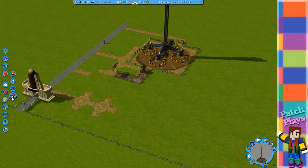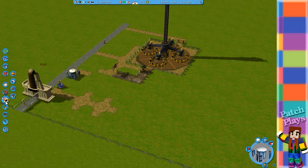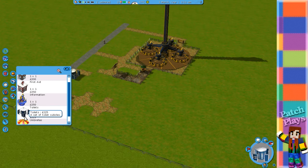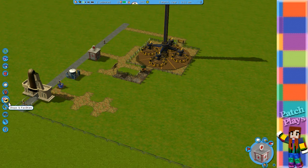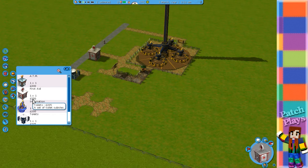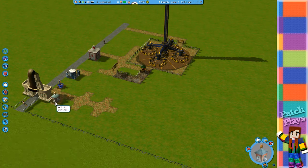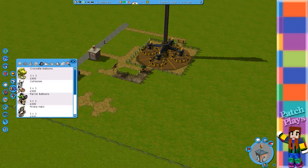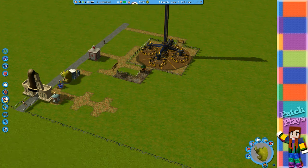I'm going to put an information point down here — that's quite handy as you look straight into the park, you see where you're going. Toilets and first aid too. So I think that's all of the facilities — we don't need umbrellas but we do need a money machine, so let me just plonk it down. It went in the same color path — that's clever.